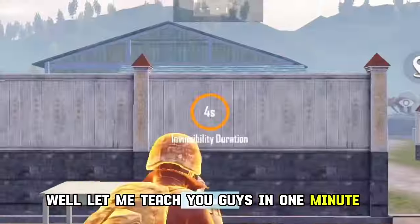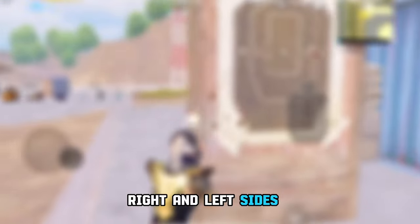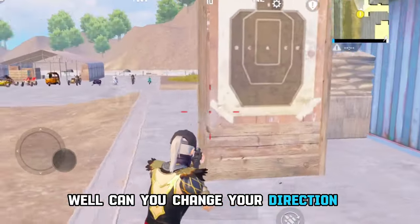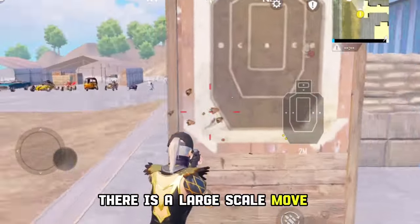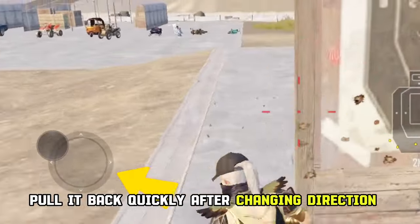Let me teach you guys in one minute. Small teleport steps that can be used on the right and left sides. Can you change your direction? After the change, there is a large-scale move — pay attention to my joystick. Pull it back quickly after changing direction.